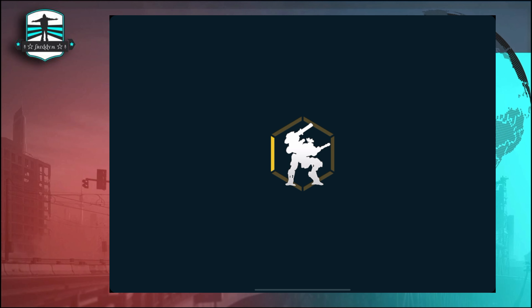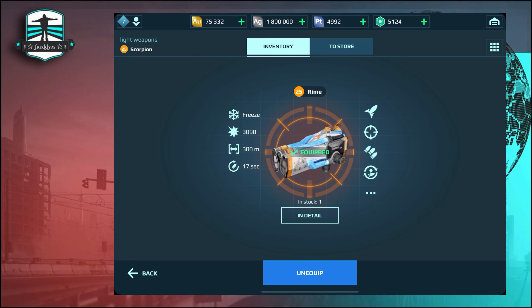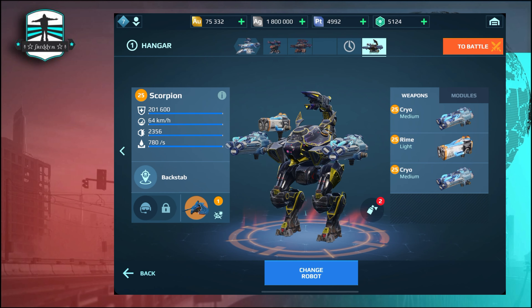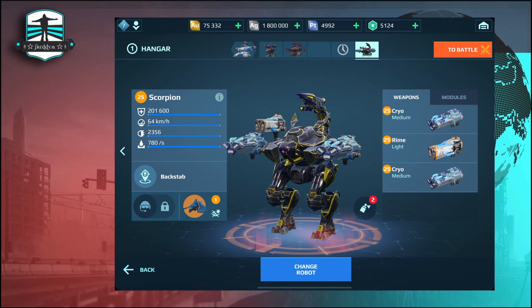We will also have a light version called Needle. Same stats — again the 100 meter range — and you get a defense shield, regeneration, and great damage output. We will test it on the test server this weekend, so stay tuned. If it's not available this weekend then hopefully next week, because I can't wait to play this new robot.